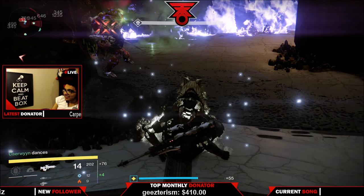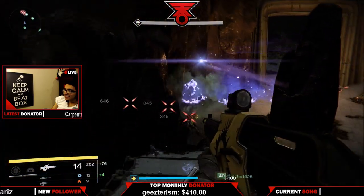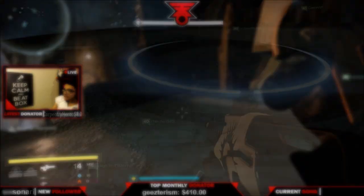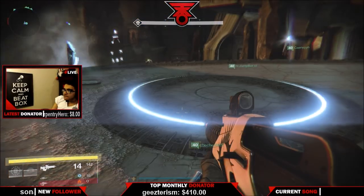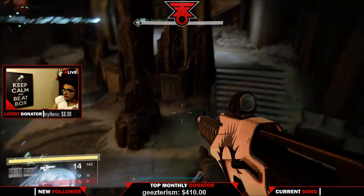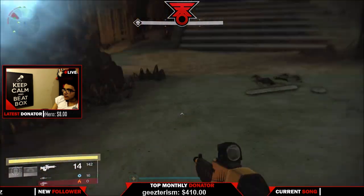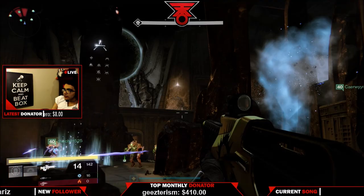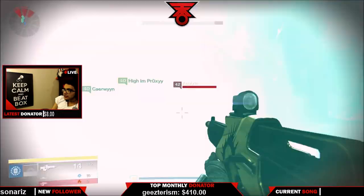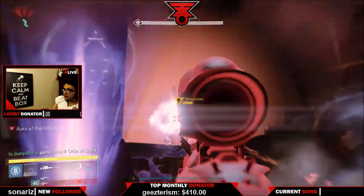What we always want is tethers, obviously weapons of light bubbles as well, and high impact snipers. I would recommend a Sleeper Simulant or a Gjallarhorn — both of those work very well. One thing you want to keep in mind is the challenge for the Warpriest: the person who gets tethered must not get tethered again. That's the person who's killing the adds to keep that prolonged damage phase going.